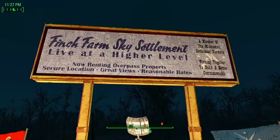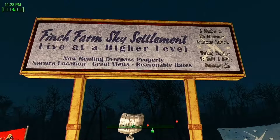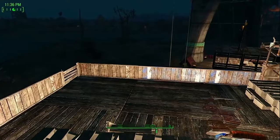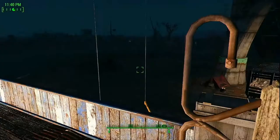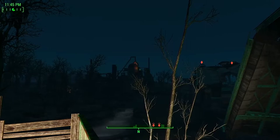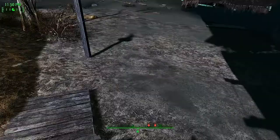Here's the Finch Farm Sky Settlement sign — 'lift to a higher level of the junkyard, now renting overpass property, secure location, great views, reasonable rates.' I don't have any property up there, but that sign works. It's a nice little overlook area where you can see what's going on around these parts. Looking straight ahead you can see some red diamonds — gunners are always over in this area near Sawgrass. Sometimes you gotta attack them first and nip that in the bud.